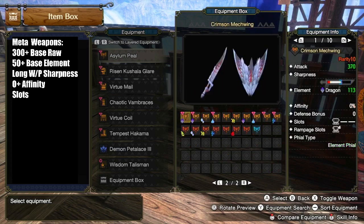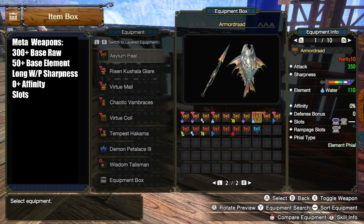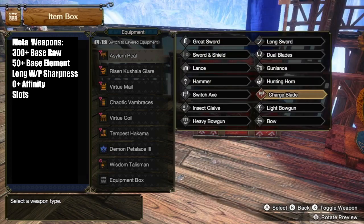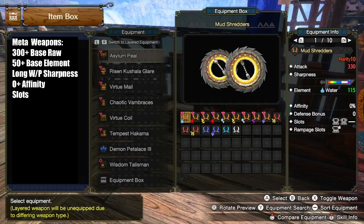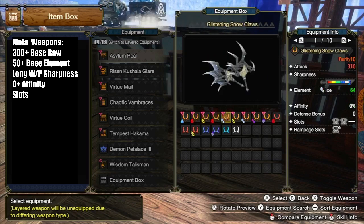For base game, the maximum element is locked at 50, but once Master Rank rolls around it rises to prominence because the cap is removed. This is why you consistently see base game meta primarily focus on raw, and the DLC meta shift to element for relevant weapons.